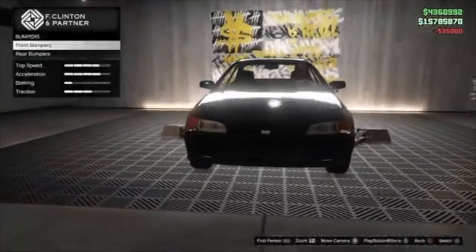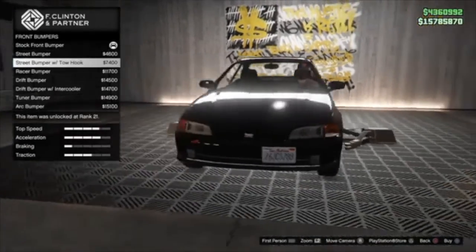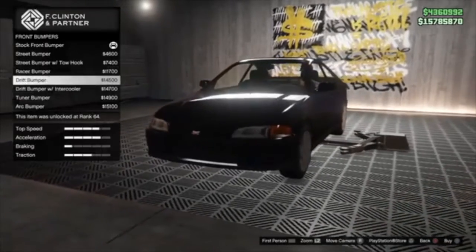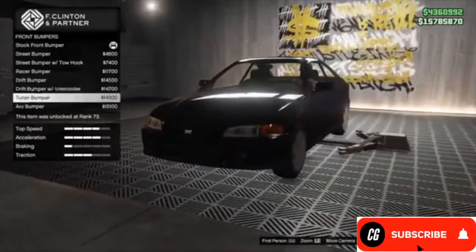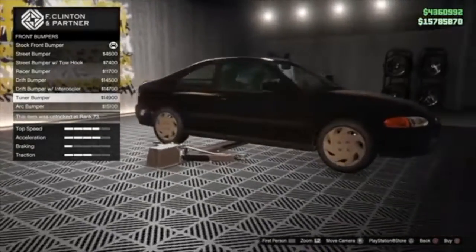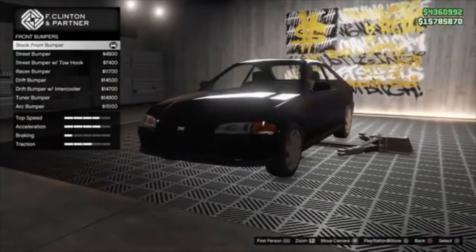Alright, let's check the bumpers and see what they got. Street bumper, a little fog light in there. Street bumper with tow hook. Racer bumper. Drift bumper — it's got the little blue pipings on the side. Tuner. Arc. Tuner doesn't look that bad — I might rock the tuner.